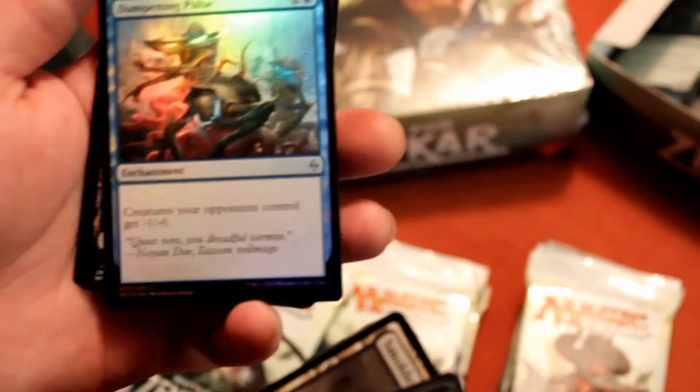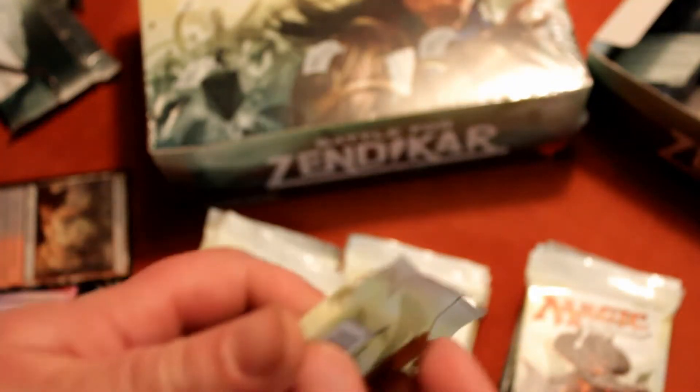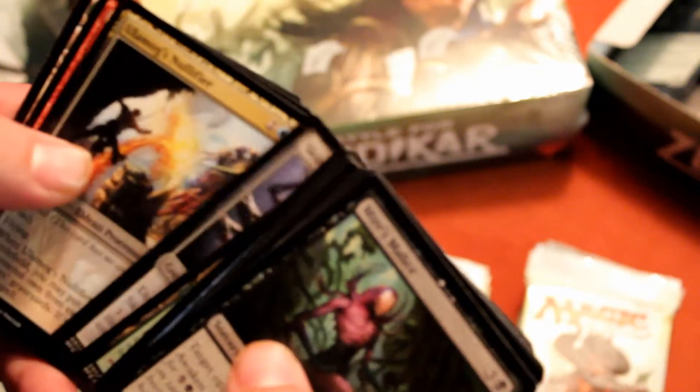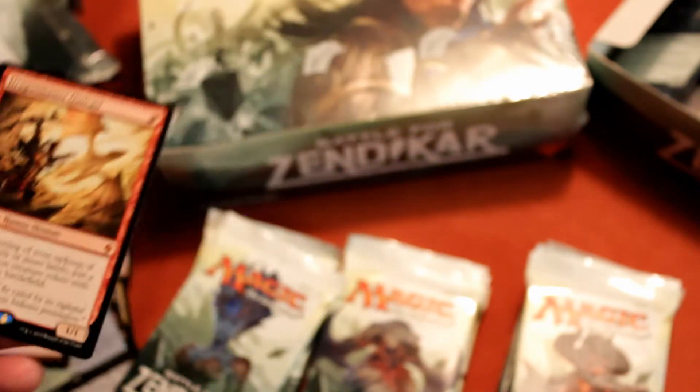A foil, and a Smoldering Marsh — another Smoldering Marsh! And Dragon Master Outcast — another very nice card. I was watching a game at an FNM that was just blasting out dragons using that.